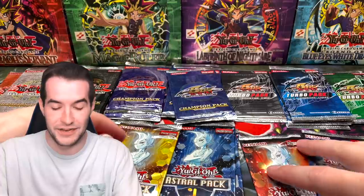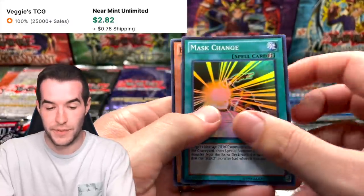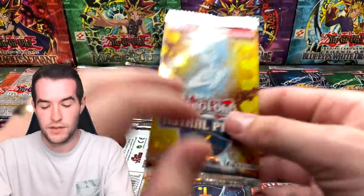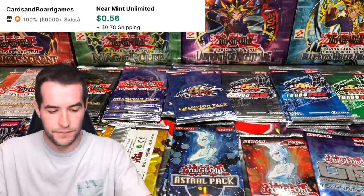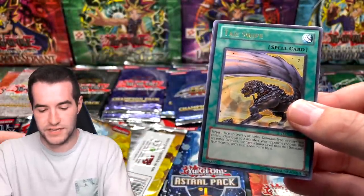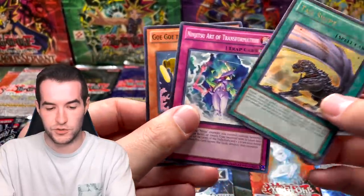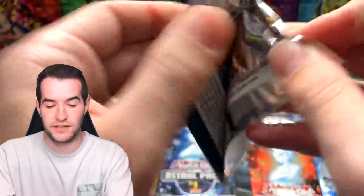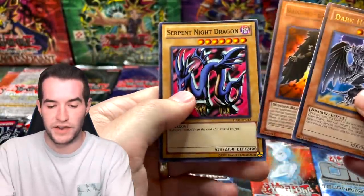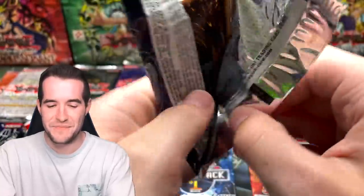Astral Pack One: Mass Change — cool card, a lot of people hate that one. Astral Pack Six: Every Samurai, Nobleman of Crossout, and Curse of Anubis. Turbo Pack Seven — Tail Swipe. Then: Dark Horus and Blackwing Soroko. Turbo Pack Five — we need something good — Mind Control. Turbo Pack Four: pretty rough ratios plus some packs possibly being weighed — it's going to be tough.